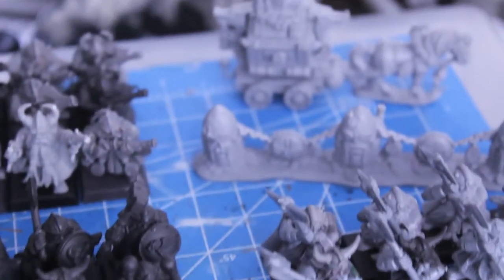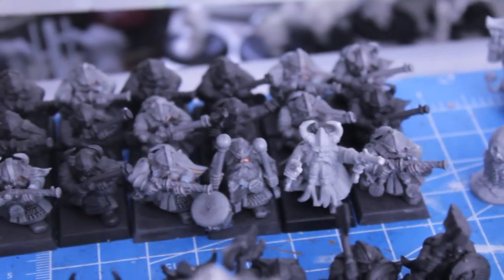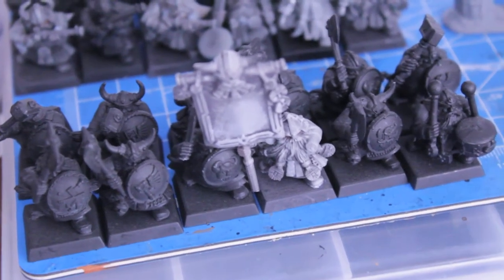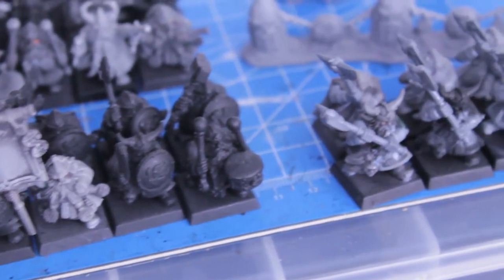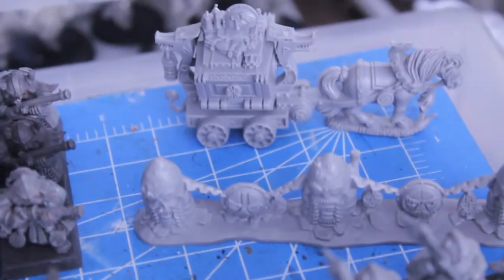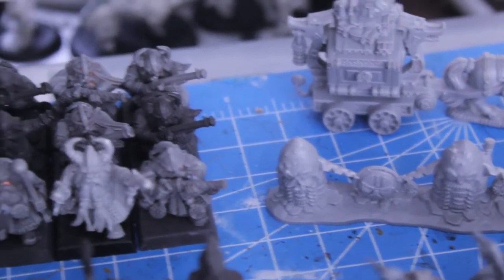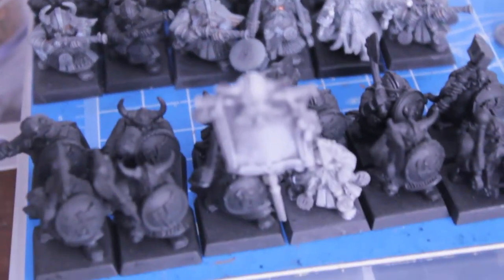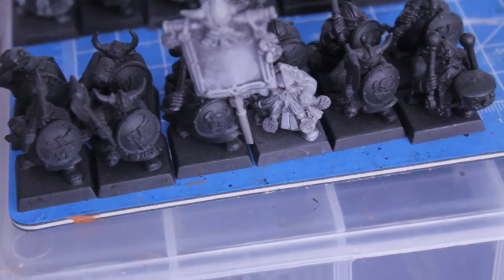It's just a bunch of Battle for Skull Pass stuff with some other random bits and bobs thrown in. I got a really good price on them, and once I add these to my already considerable battalion force, it's going to make it even more awesome. I'll probably be able to charge a whole lot of money when I decide to sell these on eBay, or if I decide to wait for the next edition of the Dwarf Army book to come out — everybody's going to want to be scooping these old figures up. I think I can get a good price for them, but let's look at what I've got.